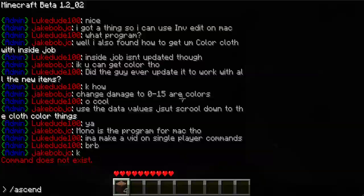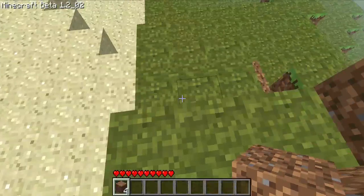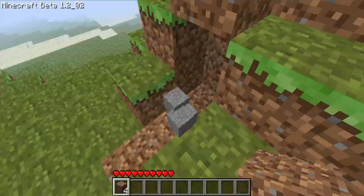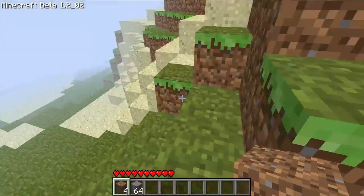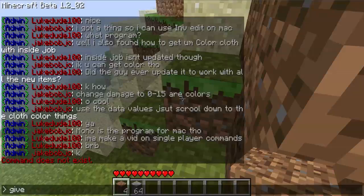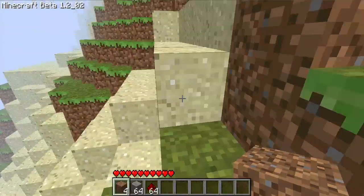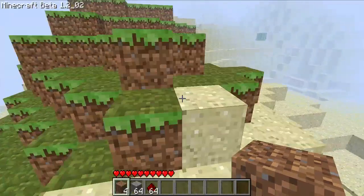Slash ascend. And also slash — or you don't even have to type slash — give 1 64 gives you stone. You have to use the data values. Give 331 64 gives me 64 redstone. Redstone has the ID of 331.